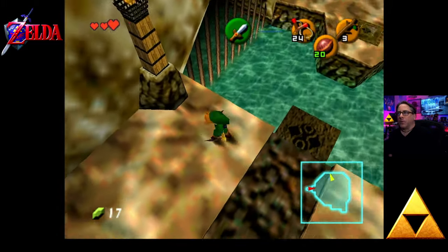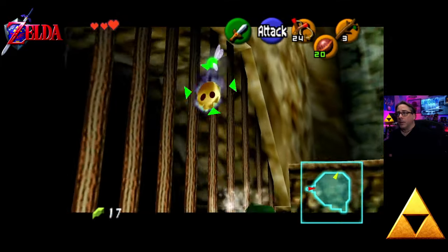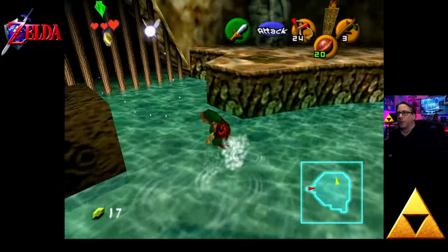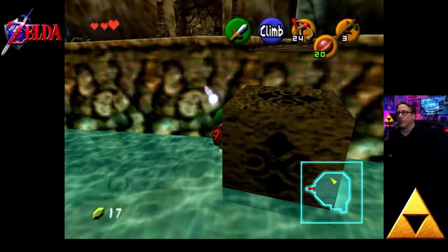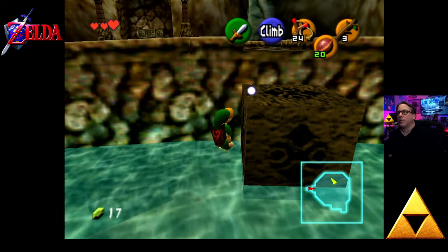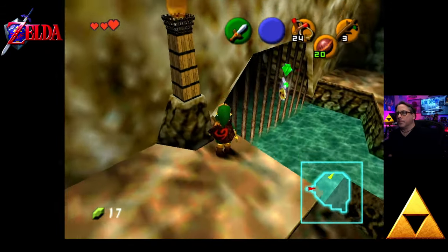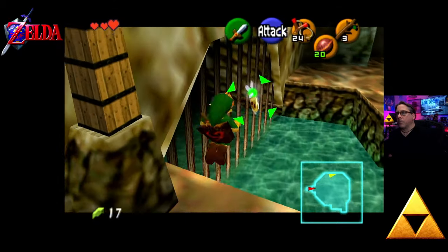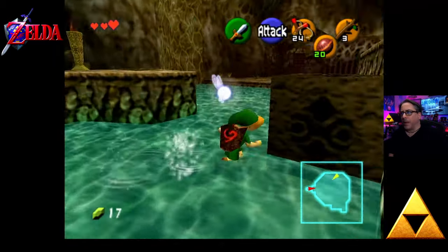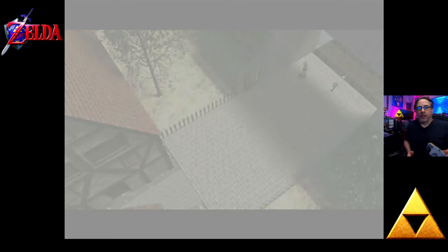The only really graceful way to do this is to Z-target that sucker. We don't have a boomerang, and I missed it. You can actually do sort of a little jump off. Let me try and get a little closer. Z-target. There is no jump button, but in a way that action acts like a jump. So guess what — as soon as we enter here, I'm going to show you something cool.